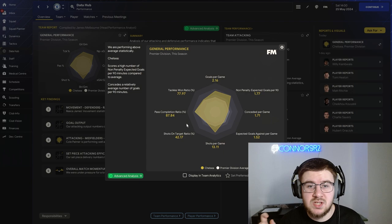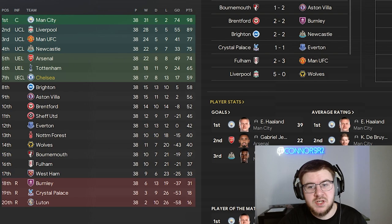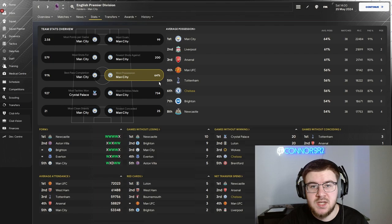We're going to change that tactic in season two, but let's look at the Premier League first. At the end of the first season we do secure seventh spot with Chelsea, earning that Europa Conference League spot. We are nearly 40 points off champions Manchester City, so we have a lot of work to do. In the stats, we feature in fourth for most goals with 82 goals across 38 games, and sixth for most possession with 56%. We didn't really make any signings as we didn't have a transfer budget either.